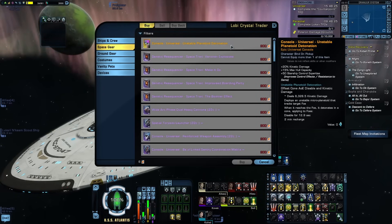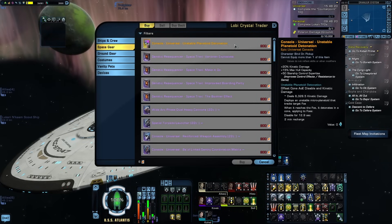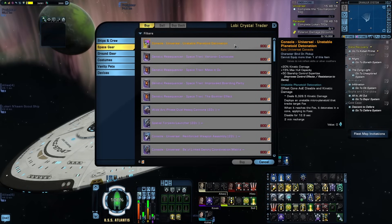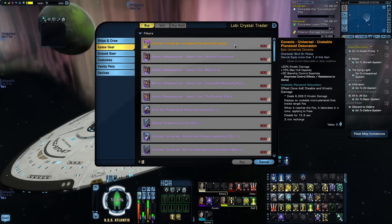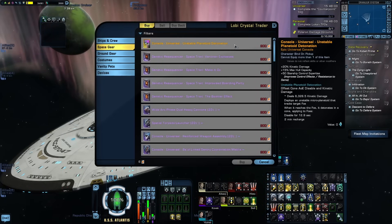A Control build is focused on gathering enemies and grouping them together into one single position rather than dealing massive amounts of damage to one or multiple targets. They can be very useful for gathering large groups of smaller enemies into one location, which can be helpful for you and the rest of the team for destroying them that much easier. And while they're more focused on Control than DPS, they're certainly not slouches in that department either when properly geared.